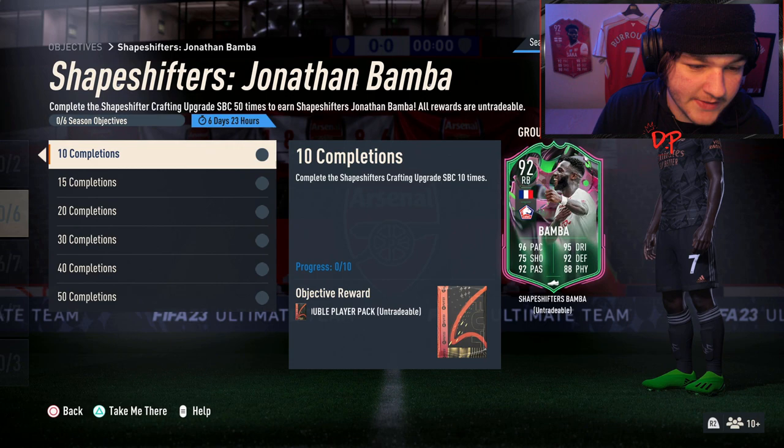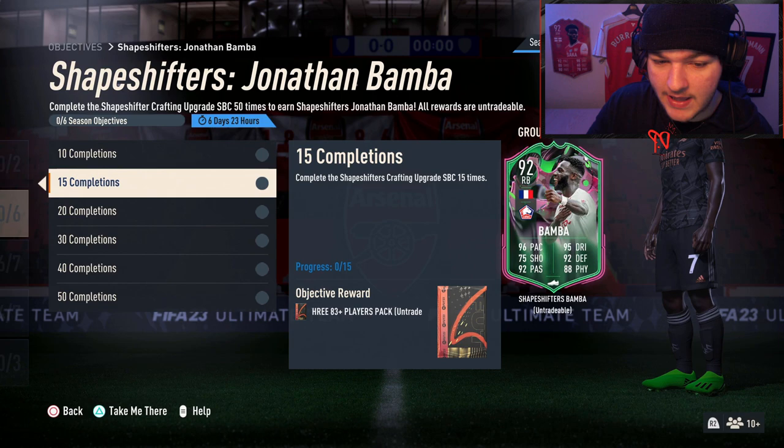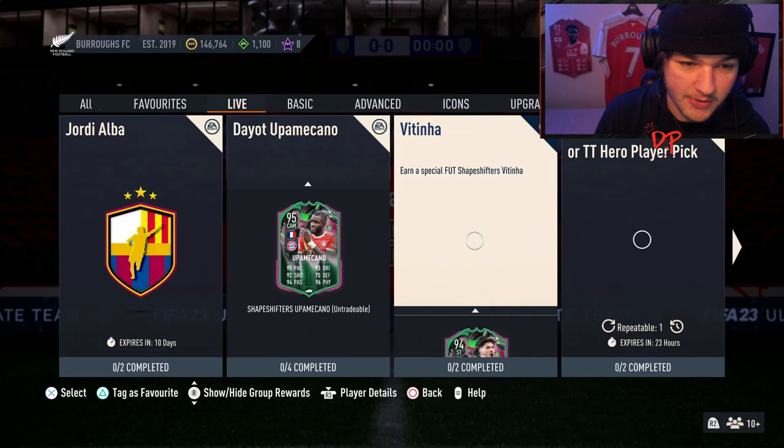So what is the Shapeshifters crafting upgrade SBC that you have to complete 50 times to get the Bamber card? You don't have to do it all 50 times — if you only want to do it 10 times you'll get an 83+ double. You can just stop where you're comfortable or where your club and coin budget allows.